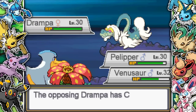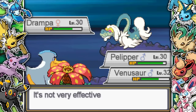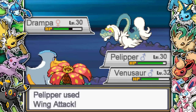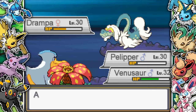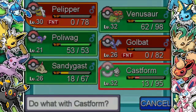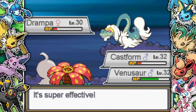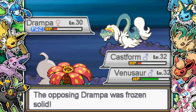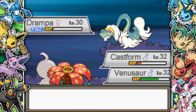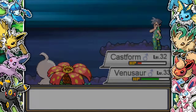Next up they bring in a Drampa, which is a little bit annoying - another Pokemon with Cloud 9 and Dragon-Normal type. I don't really have much for it so I just hit it full on. I get confused due to Petal Dance fatigue and it goes for Dragon Breath which crits me, absolutely annihilating my Pelipper. I go into Castform and I do have Powder Snow as an Ice-type move. It nearly kills the Drampa and I get the Freeze. Then Venusaur finishes it off with Petal Dance. Two Team Sky members defeated - a tough battle but we take them out.